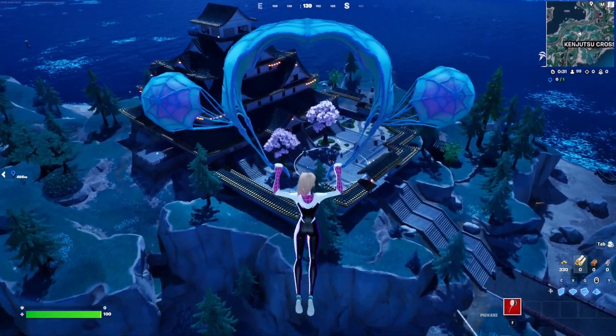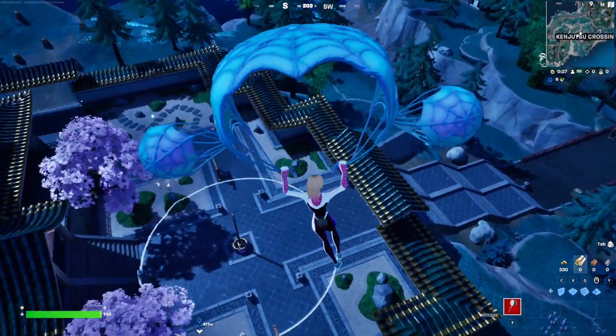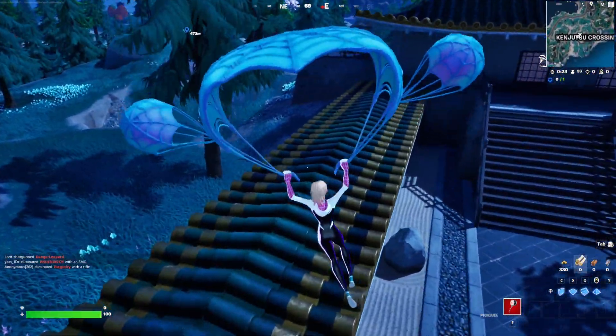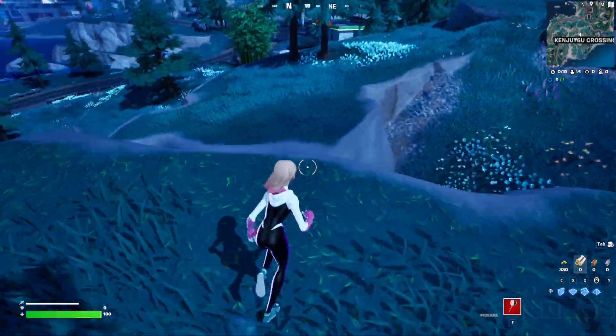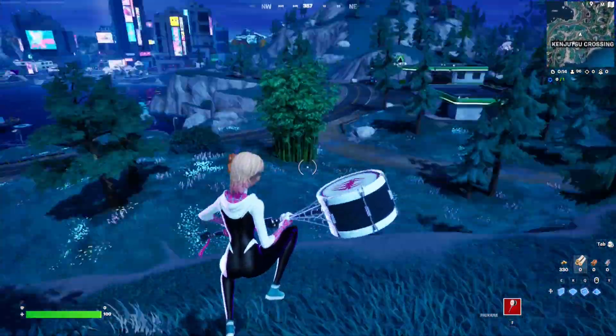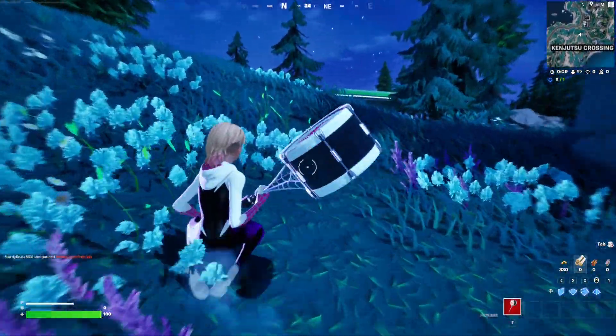I'm just going to land here for it to register that we did land at Kenjutsu Crossing, and then we're just going to exit. I'm going to go to the gas station right here. This counts as landing — now we're going to bounce. We need the car because we don't want to walk all the way. I'm going to show you exactly what to do.